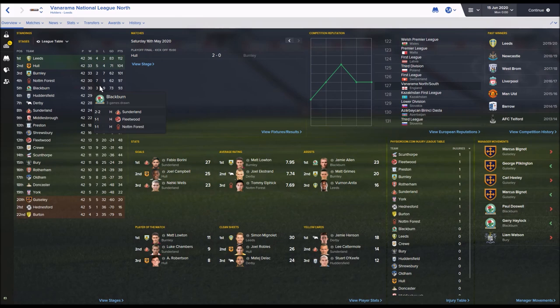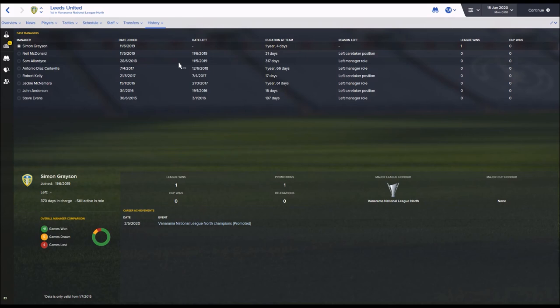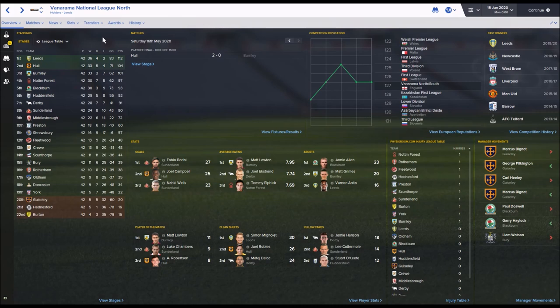In the National League North, Leeds United and Hull City went up via the playoffs. Guiseley, Hereford and Burton Albion were relegated. Barini is the top scorer for Sunderland, but they finished all the way down in 8th place - really struggling to get out of this division. Simon Grayson is back in charge of Leeds, who have been through quite a few managers, including Sam Allardyce.